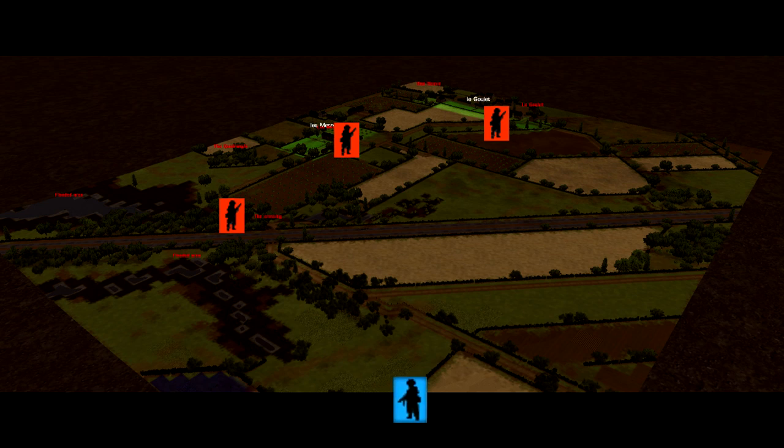If I go right and attack across the open fields, then the platoon in the woods can shoot at me, the platoon in Les Messanges can shoot at me, and the platoon up at Les Goulet can shoot at me. On this flank these three enemy positions will be mutually supporting — if I move against one, the others can contribute to its defence. I'd be fighting the entire enemy force at once. If I go left though, the ground blocks line of sight between the enemy positions, meaning they can't support each other and I can fight one platoon at a time, crushing it with overwhelming force before moving on to the next. The left-hand avenue of approach splits the defence up; the right-hand approach unites it.